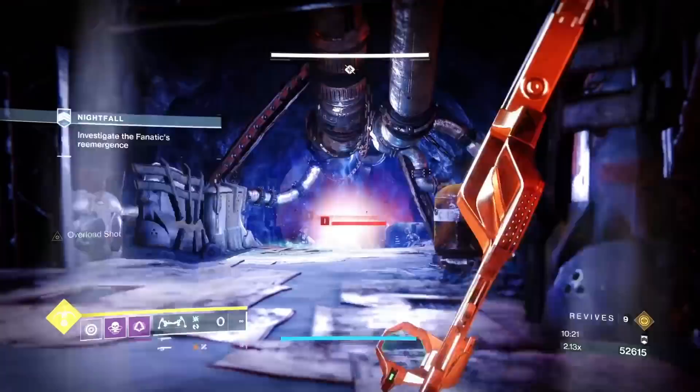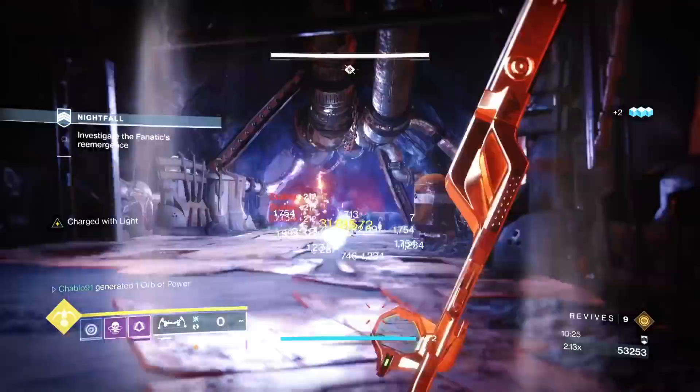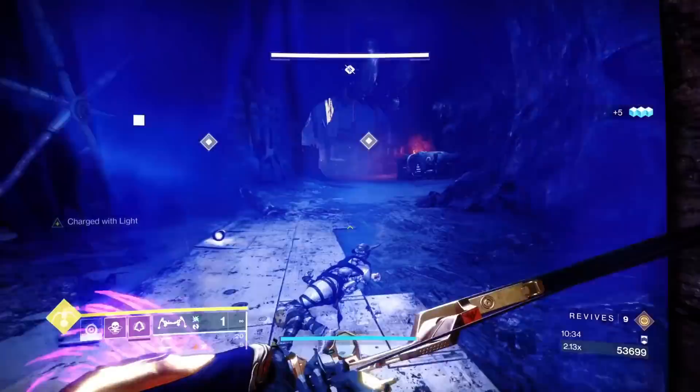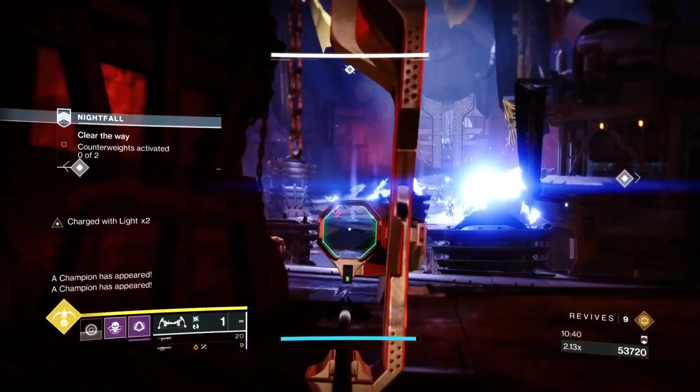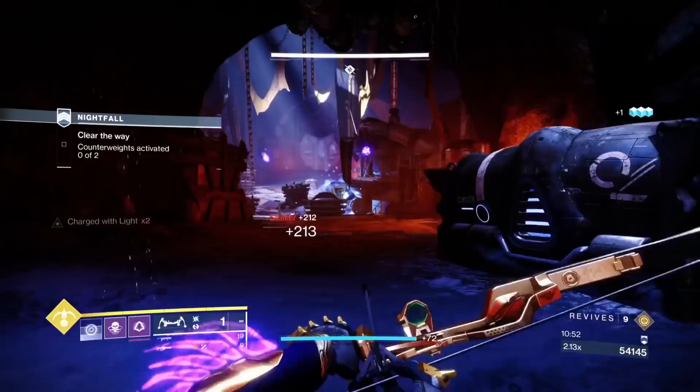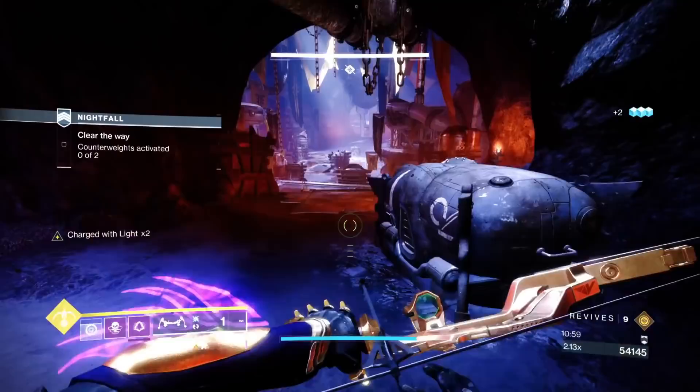We'll do a Witherhoard and a grenade to spawn kill all these adds — that takes out everything. There are wraith-type scorn, which are melee enemy types with a solar move — not very threatening, you can take them out with Witherhoard. Shoot that barrel as soon as you come into this room — it takes out the sniper and a bunch of adds. Then take out the two other exploding barrels. You've then dealt with all enemies apart from the two overloads.